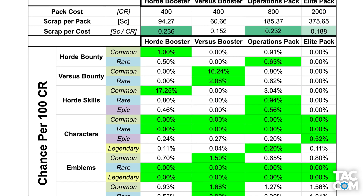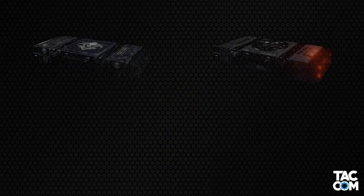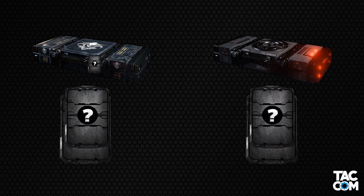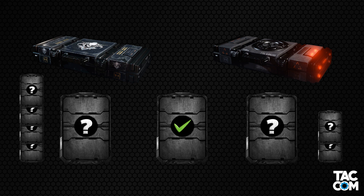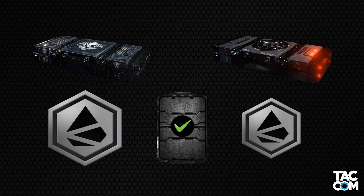Another thing to note — let's use the rare Horde skill as an example again. While the Operations pack will be the most efficient way to get that card in terms of credits, note that you will be getting a bunch of other cards if you just keep buying Horde packs. So while the Operations pack is the most efficient way to get that one card you're looking for, you're going to stockpile a lot more cards using Horde packs. So it really comes down to what you're trying to do — are you trying to find that one specific card, or are you hoping to get it while also stockpiling a bunch of others in the process?